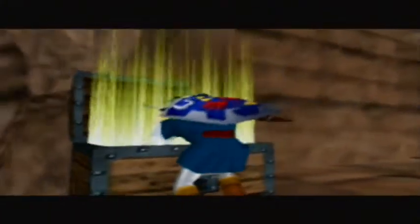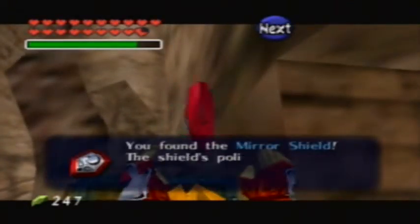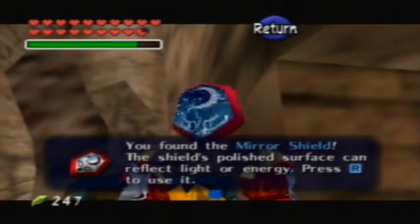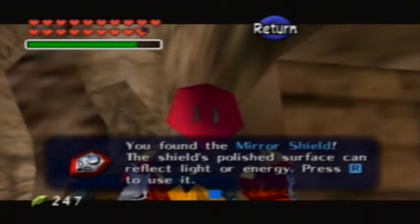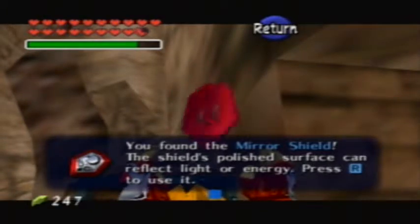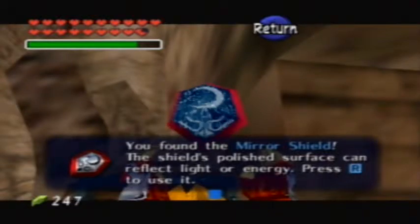What could it be this time? Oh, wow — the cock crowed just as I opened the chest. You found the Mirror Shield! The shield's polished surface can reflect light or energy. Press R to use it. My bad. I like how reflective that looks — I just really like the way that looks.